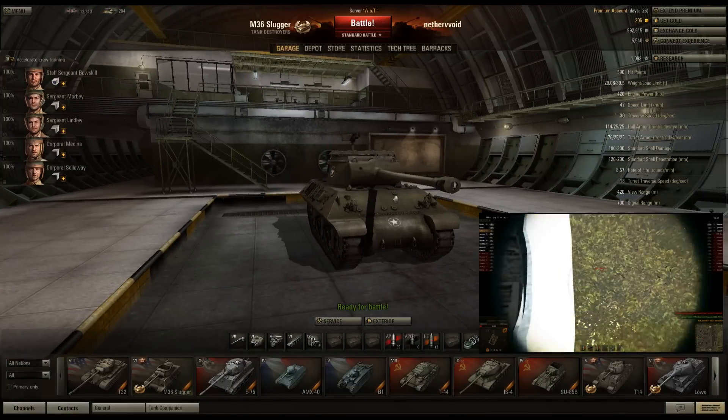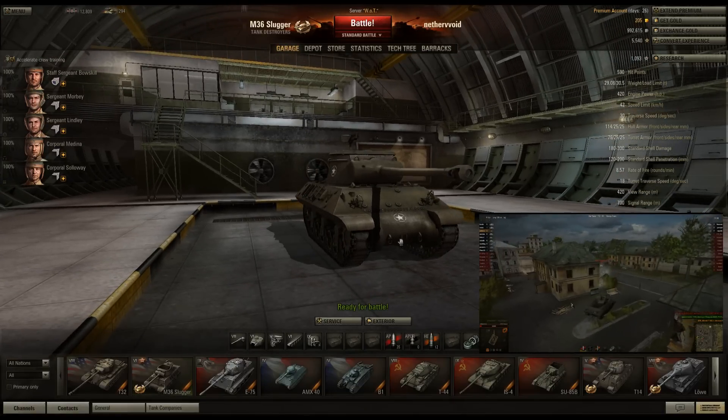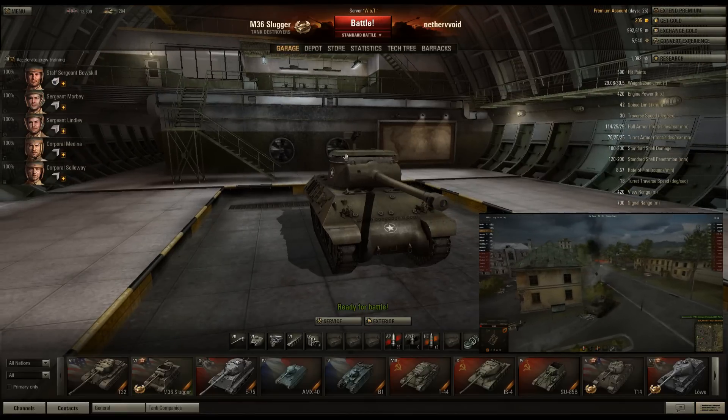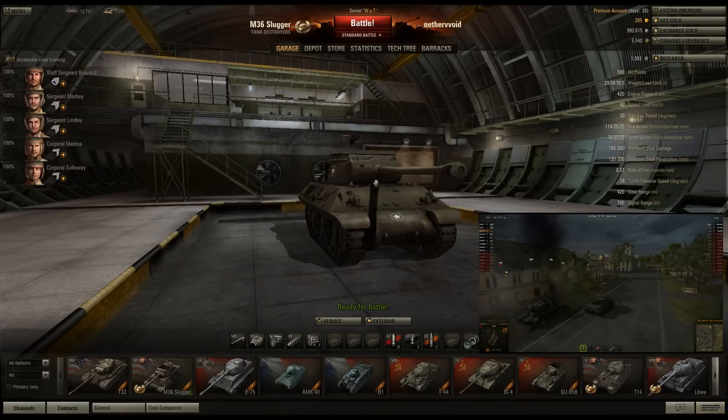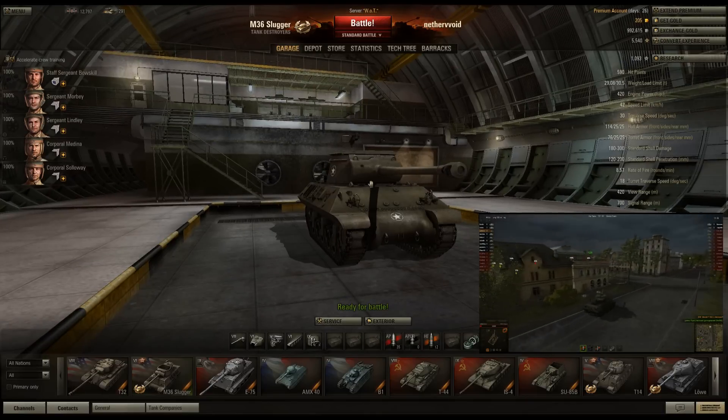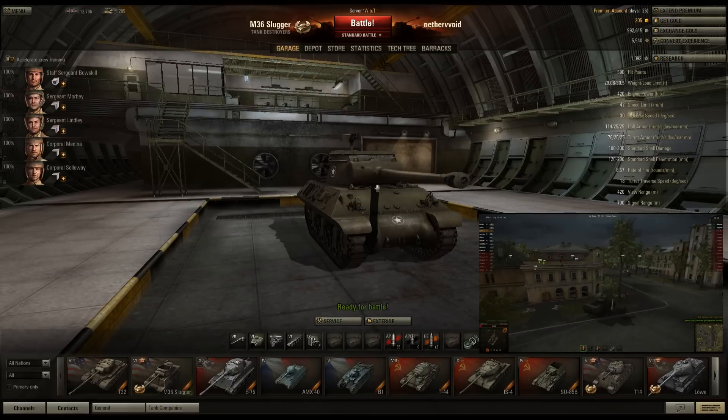We'll skip detailed weak points since it's a tier 6 tank, but I'd probably say the lower plate and right up on top of the turret. Right between the mantlet and the turret ring is a great spot to hit.